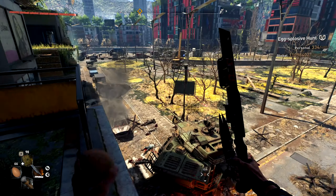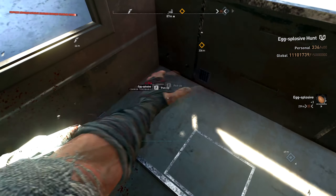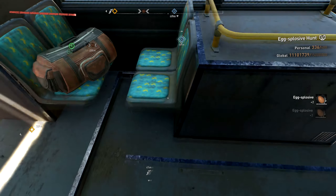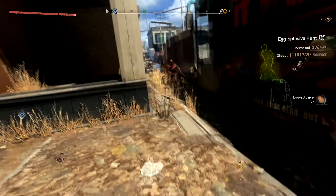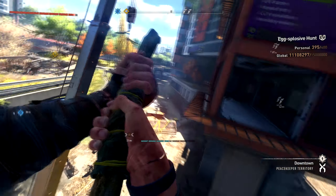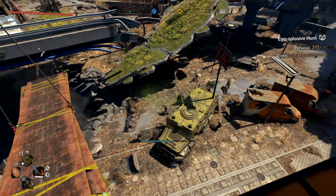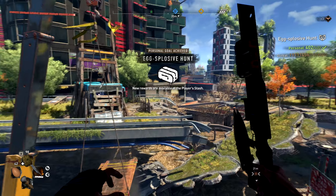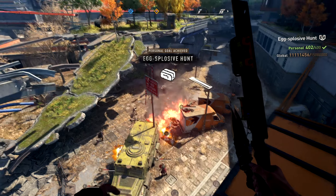We have a bus and a red car — let's check before I end the video. In the car trunk you got three. In the bus, there's one egg, two, and two — so in buses you can only find one or two eggs at a time. That was the end of the video guys, hopefully this was helpful. Good luck getting the new items and the new skin from this event. Don't forget to subscribe, leave a like, and I'll see you in the next one!